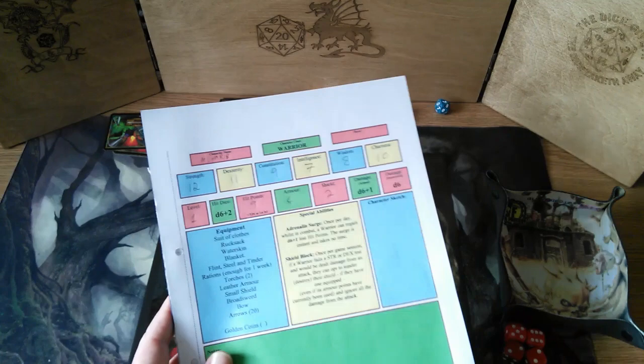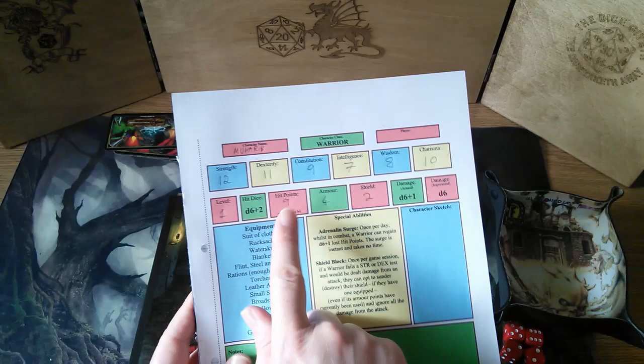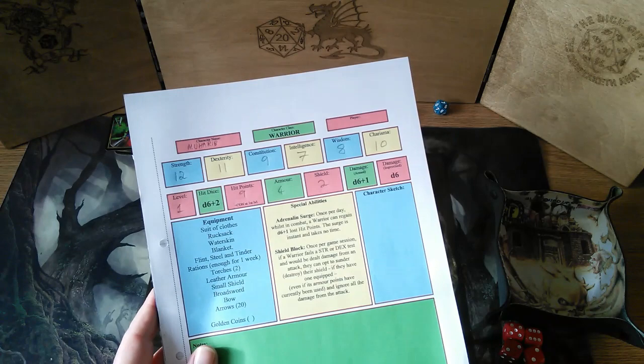For his armor, he starts with the standard kit that a warrior has — leather armor and shield — which act like extra hit points on top of his normal hit points. For a warrior, he starts with the same number of hit points as his constitution score, and when he levels up he'll get D6 plus 2 extra. He's got some nice abilities.